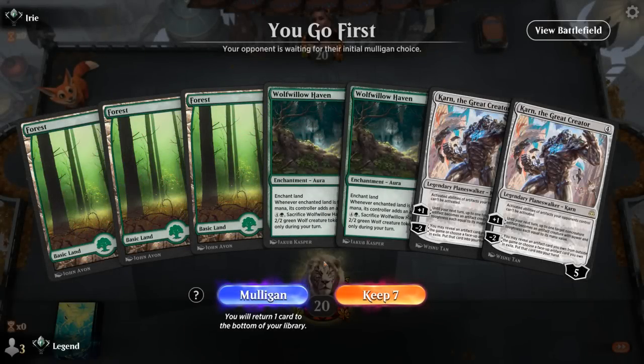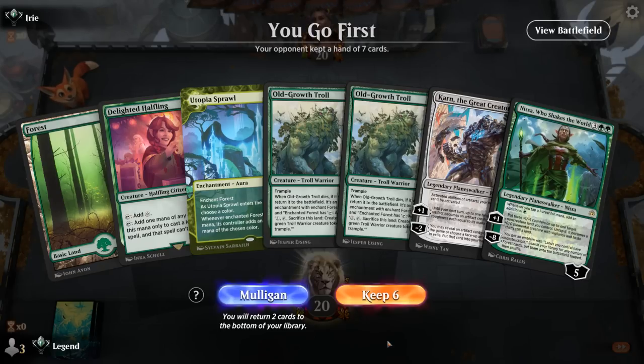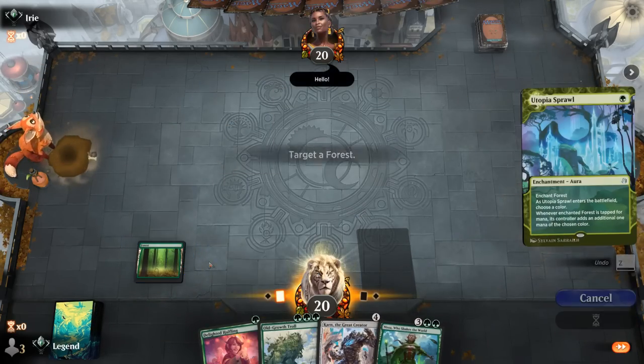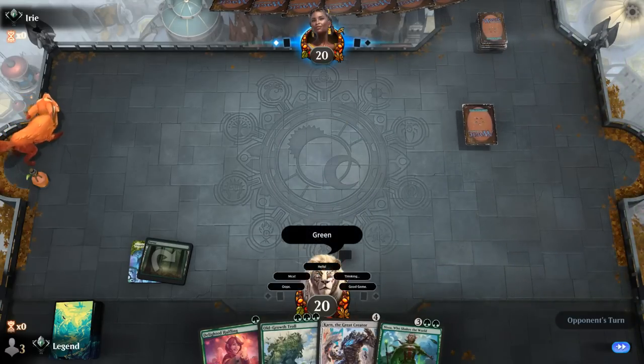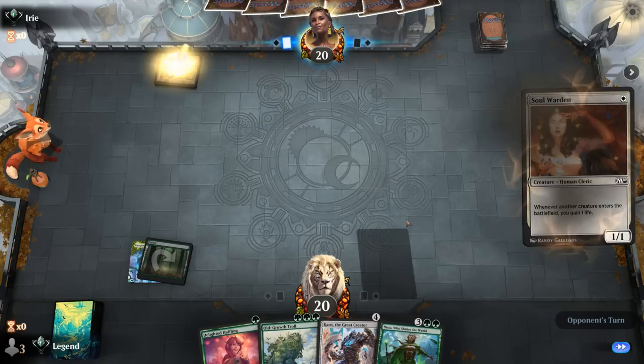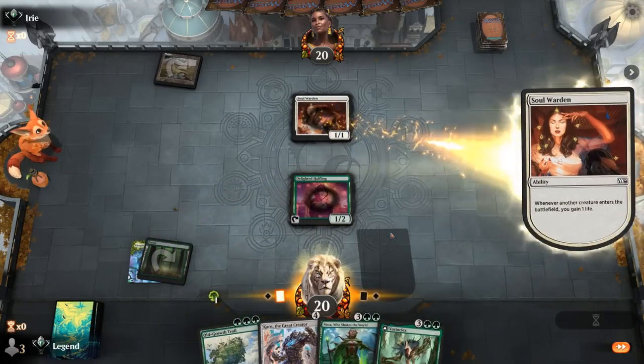We're on the play. The first hand had double Haven into Karn — not quite explosive enough. The second hand is probably better overall; we'll let go of one troll. Turn one we'll go for Utopia Sprawl so if we draw a forest we can actually play a troll.